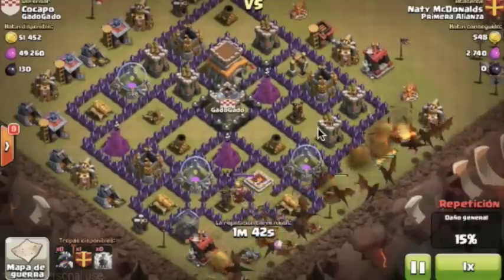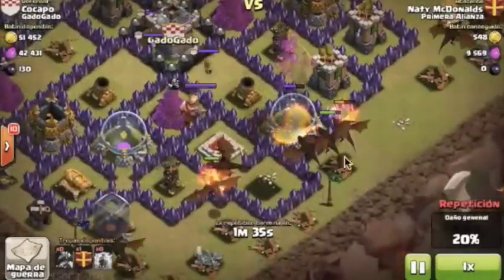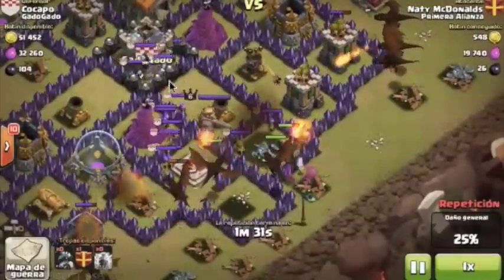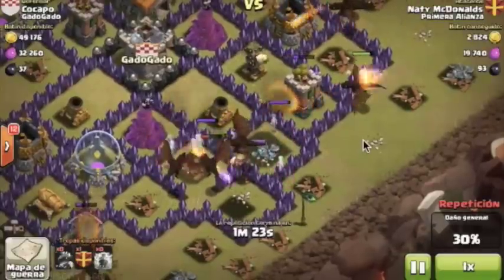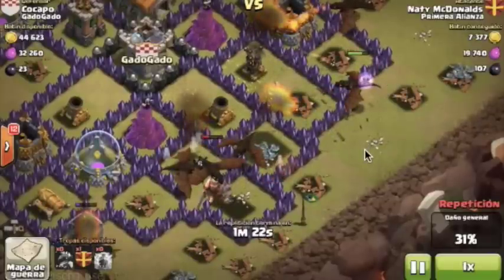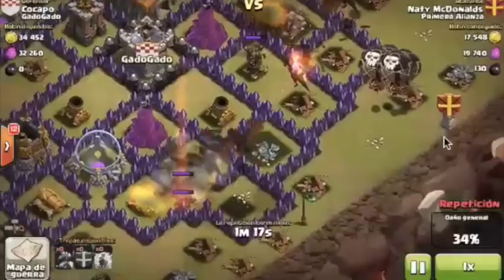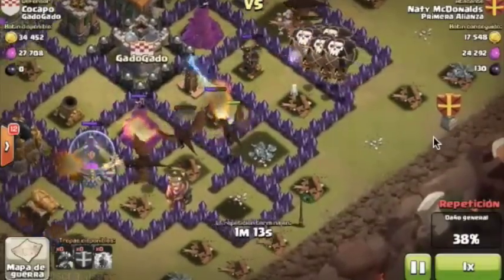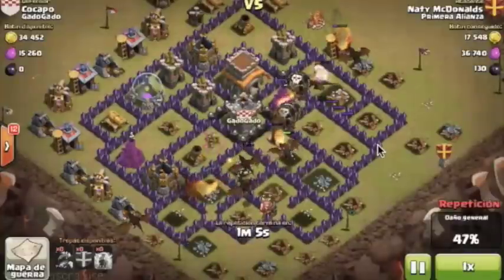Now we are going to see the dragons being deployed. They are advancing in a tight line towards the defenses. We are going to use four to five level six balloons from our clan castle, deploying them at the exact moment when there are no defenses standing between the deployment point and the last remaining air defense. The dragons have already taken care of the enemy clan castle troops so they won't destroy the balloons when released.